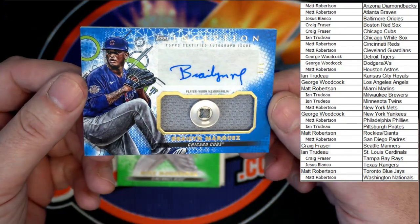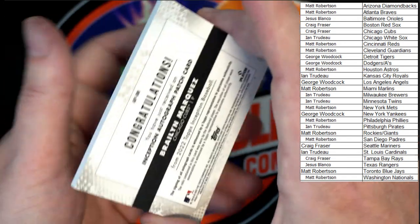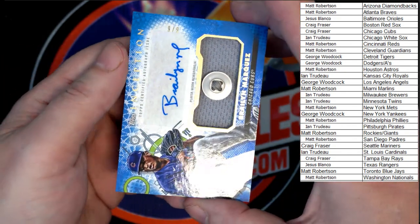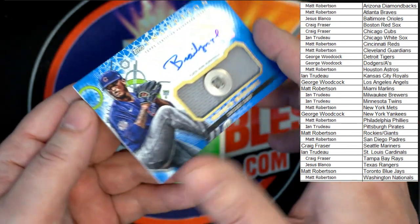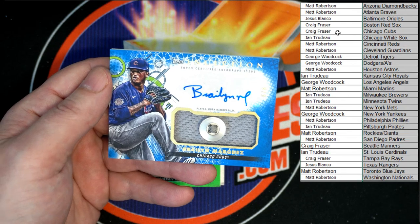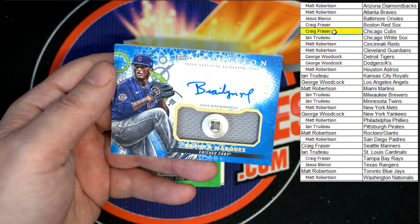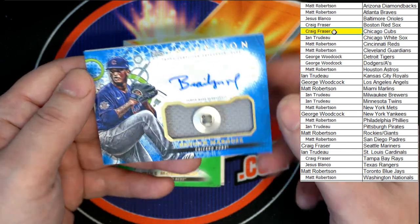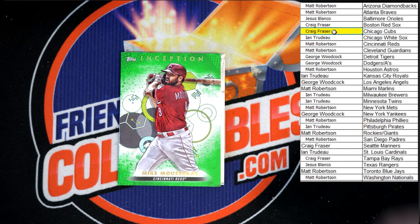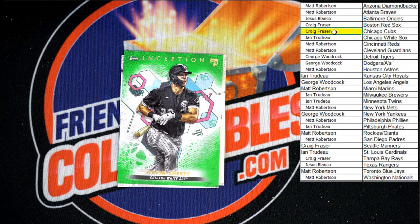The Cubs do - Braylon Marquez. Let's flip that over, see what we can find. Nine of nine, nine of nine - look at that! Going to the Cubs, Craig F - congratulations! Nine of nine, very nice. Behind that - Mustakis for the Reds, that will be going to Matt R. But behind that, Gavin Sheets rookie going to the White Sox - that'll be going to ENT.